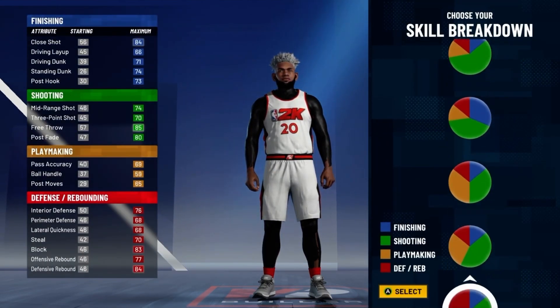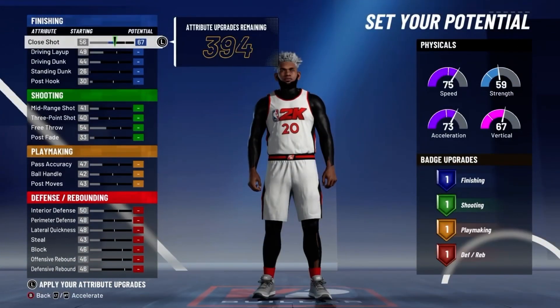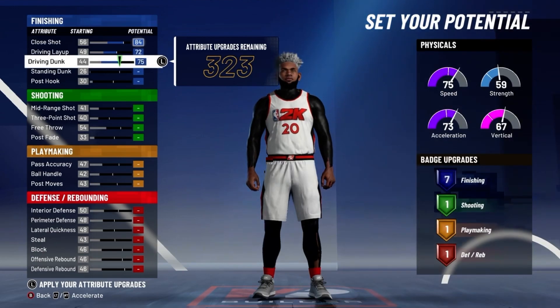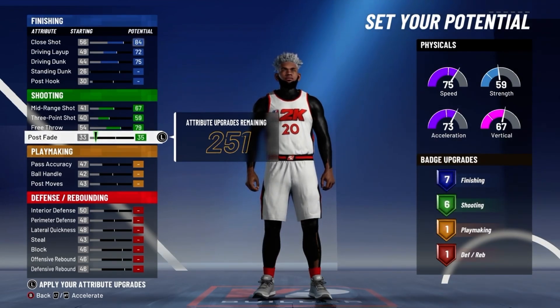You want to go with the yellow and red pie chart, and go with pure speed. You want to max out the close shot, driving layup, and driving dunk — that's it. You don't want to upgrade any other finishing. Max the midrange, three-point, free throw, and then put your post fade to a 35, so you get 6 shooting badges.